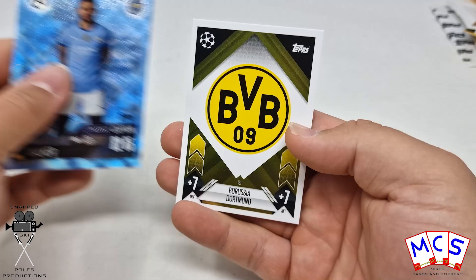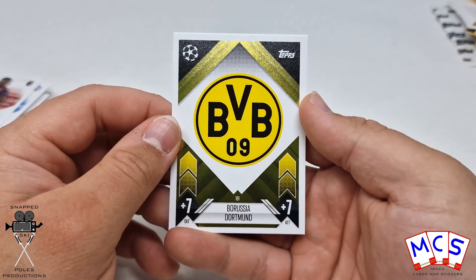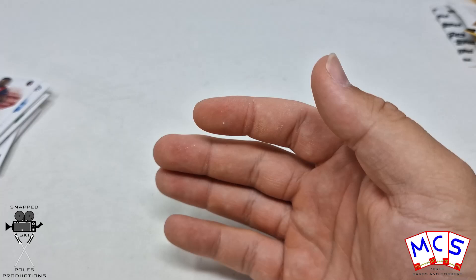And a parallel of Kyle Walker. I do like the parallels. And the Borussia Dortmund club badge. So there we go guys — that was one of the mega multi-packs for the new Match Attacks 24-25.